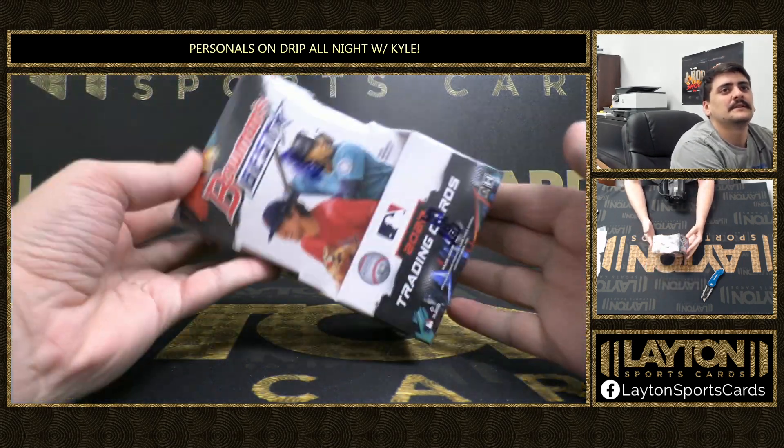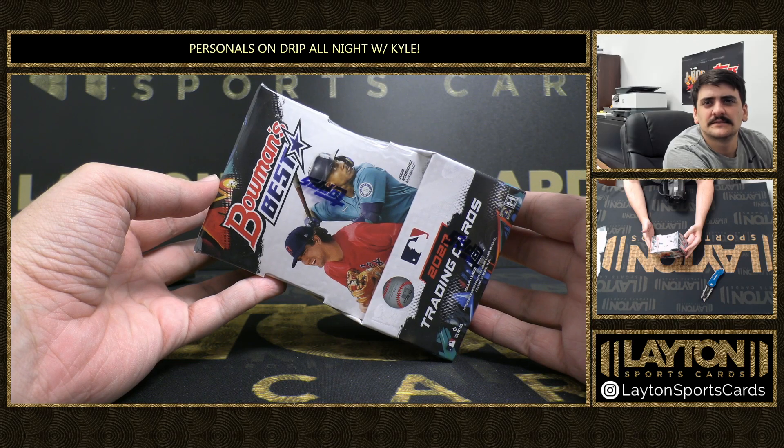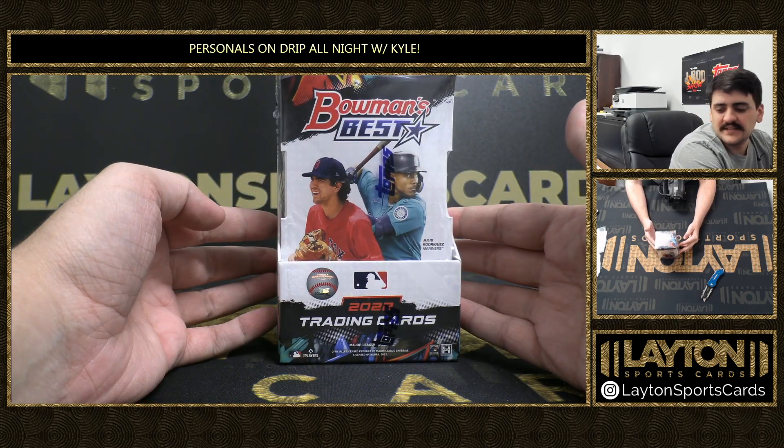What's going on guys, got Kyle here with Layton Sports Cards and we are ripping a personal on drip for Mike M. It's going to be 1-20-22 Bowman's Best Baseball. Good luck Mike, let's see what we got in here.